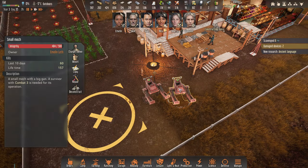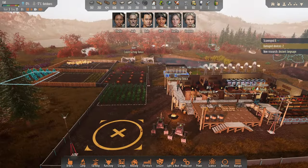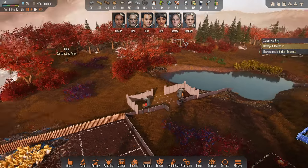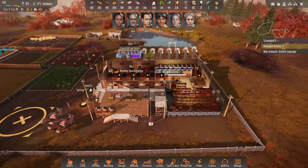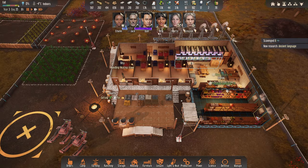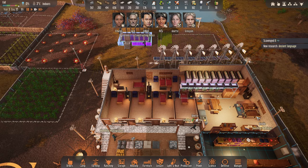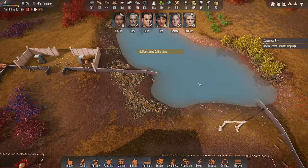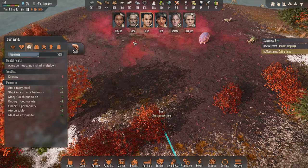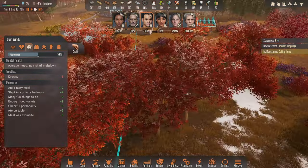How damaged did these mechs get? A little bit — nothing to worry about really, that's awesome. Quinn is constructing a fence so it looks like we're having to go and get more nano tubes from around the place. Looks like we don't have any in stock. I want to leave Emeline and Rita alone — we need somebody fast to go and get some stuff. Quinn, you're already carrying 48 — that's what we need, that's fine.